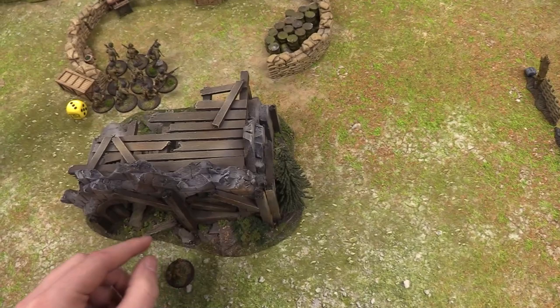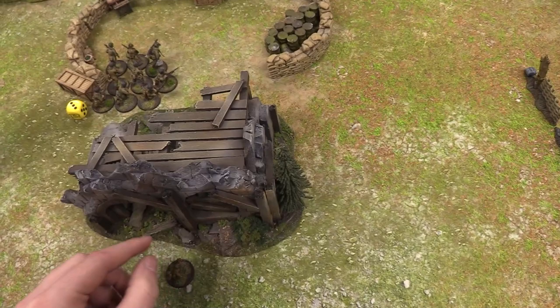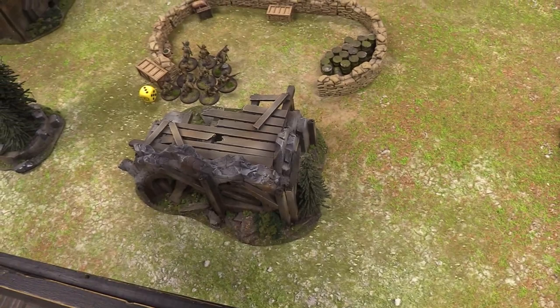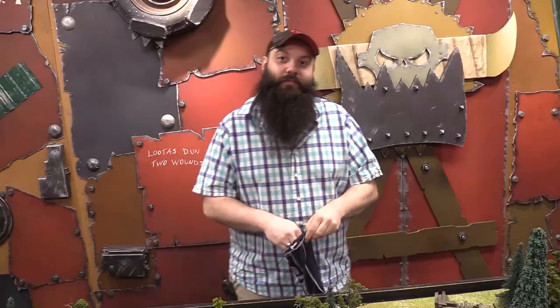We're playing all the ruins as buildings with different levels. The spotter will be on the first floor with good line of sight. We're drawing dice continuously — another Josh die comes out. Josh orders his mortar team running on the board and the spotter jumps into the ground floor of the building.